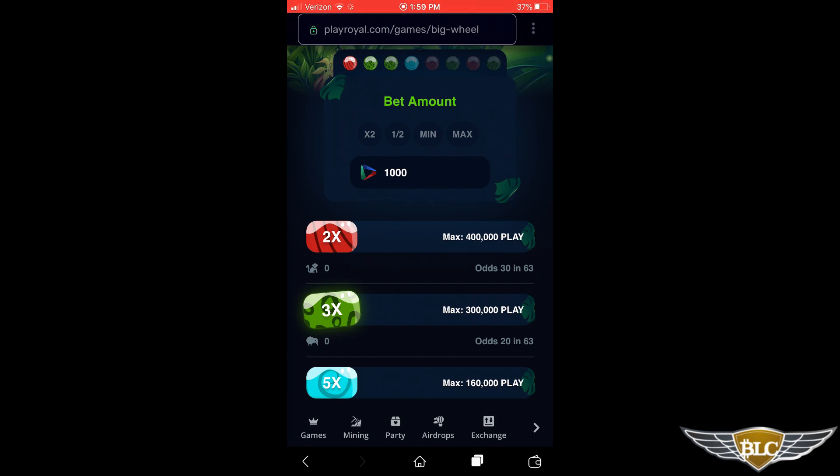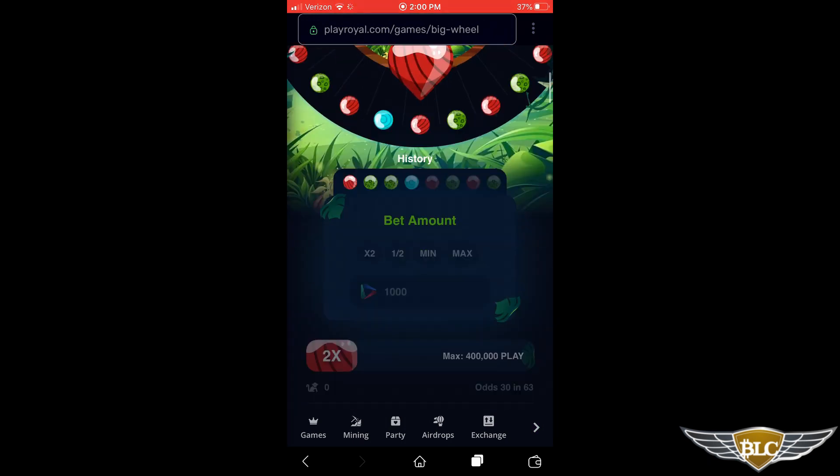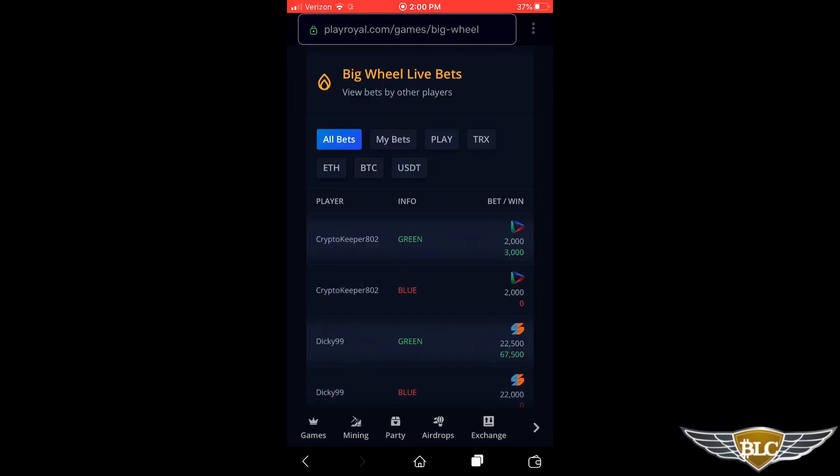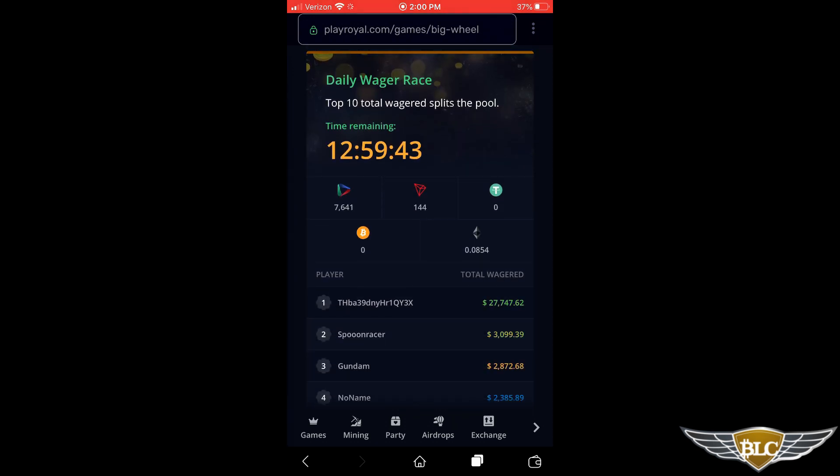And that is how Big Wheel works — another real easy game. Just like Dice, if you scroll down you can see your history of betting results and that of other gamers. There is also a daily crypto prize pool for this game via the daily wager race that rewards the top 10 players who wager the most during the time period. I'm going to navigate back to the game selection screen by pressing the Games button in the lower left-hand corner.